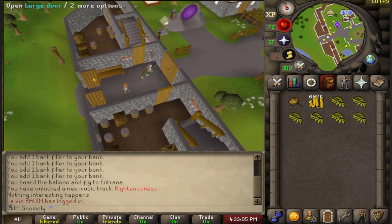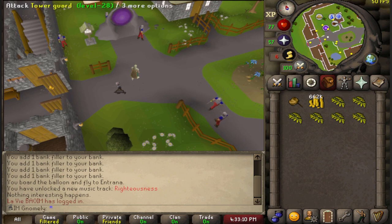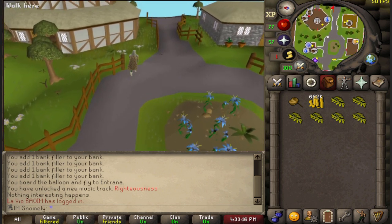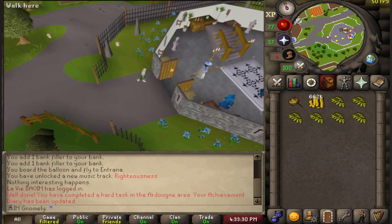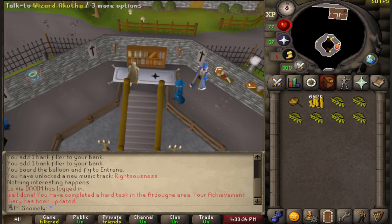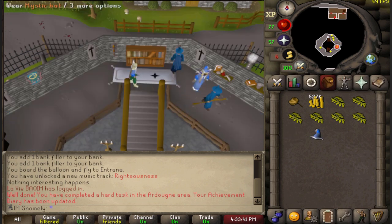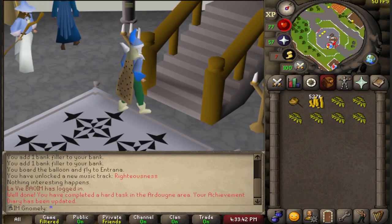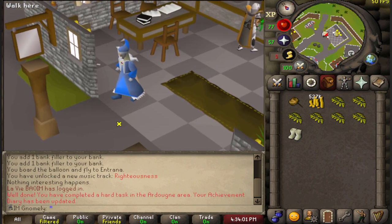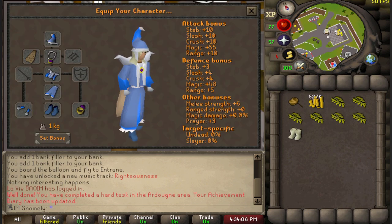My next goal is 50 construction so I can move my house to this portal and home teleport to Yanille. We're going to visit the Magic Guild — or the Wizards Guild — for the first time, and spend quite a bit of money on the last two bits of Mystic gear I didn't yet have. All Mystic on Gnomely — this is really going to help with all the magic training we do in the future.